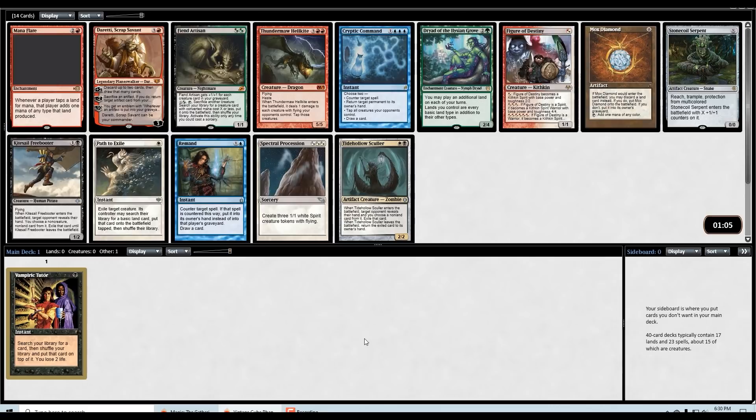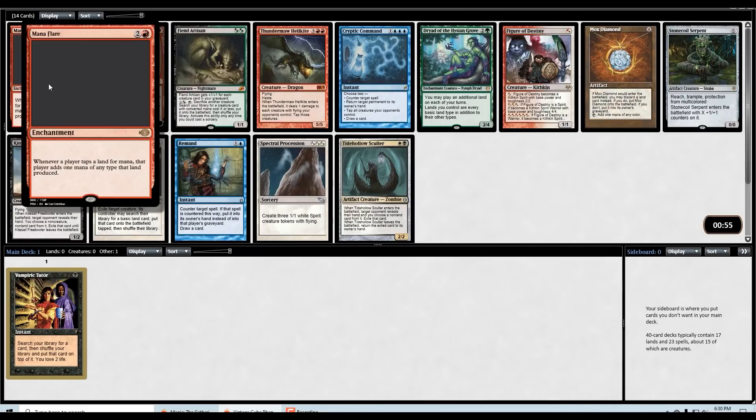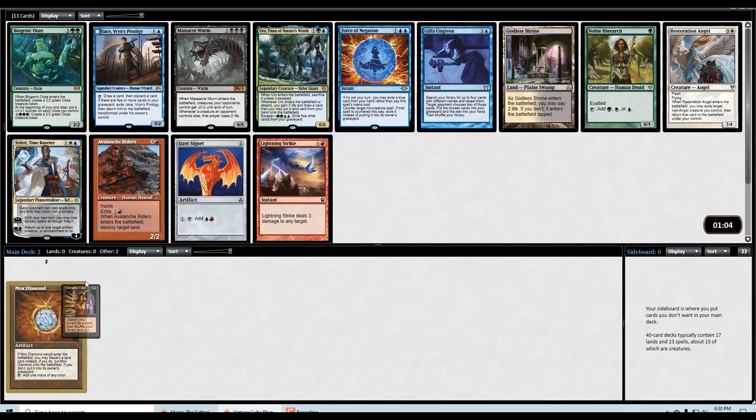Pack two: Mox Diamond is always great, Dreddy and Mana Flare are interesting. Remand is good, but I think the most broken card in this pack — or at least the card that can lead to the most broken circumstances — is going to be the Mox Diamond. Let's try taking this and see what we can do from there.